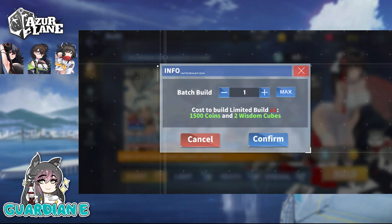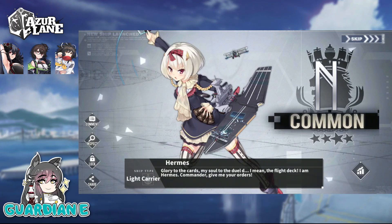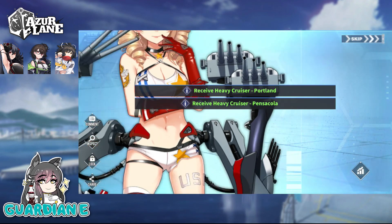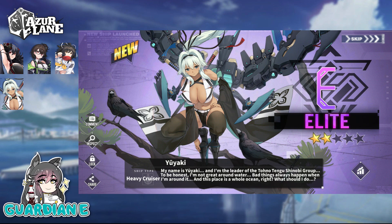I've been a fan of Senran Kagura since the beginning on the 3DS, way back when. I kind of tapered off around the time of Peach Beach Splash, but I followed it pretty closely early on. It's been tapered off right now — the mobile game is the current active title with New Link. Oh, yes — Yuyaki as well! Getting at least one event ship per multi, I am totally okay with that. She is absolutely amazing looking, beautiful design. Look at the winged rigging behind her — it has scopes on the side. Really neat; she's perched on a branch with these ravens.